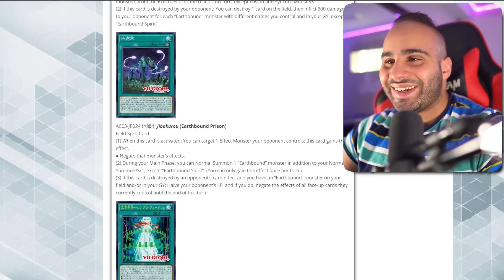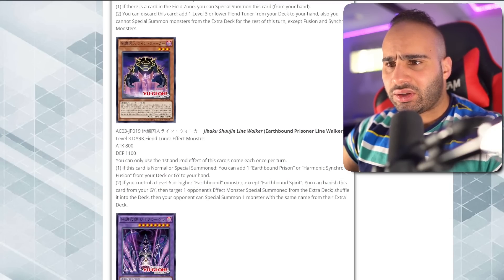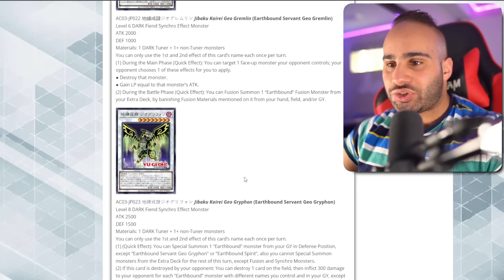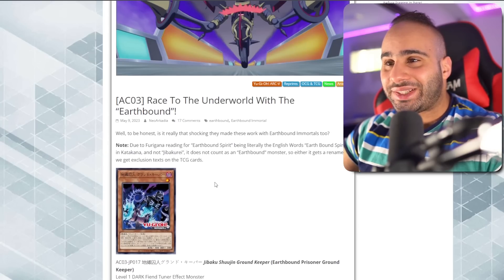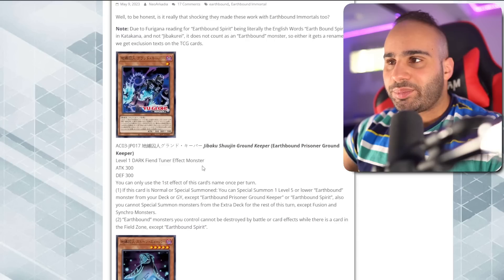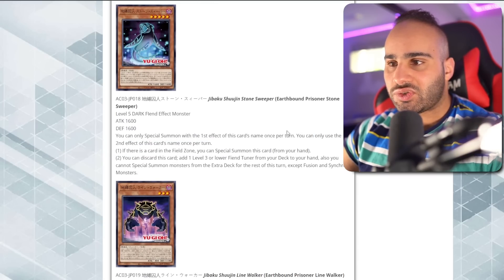A lot of really bad cards overall, but some are genuinely insane — Stone Sweeper is really good, Geo Griffin is extremely good, and Prisoner Linewalker also searches well. Any two-card combo with these can do so much. I can already picture it. There's definitely a lot of potential here, but if you're not FTKing your opponent you're pretty much doing nothing at all. The deck is locked under Fusion and Synchro only, so unless you're trying to make generic negates — which wouldn't be great — the FTK route is the way to go.